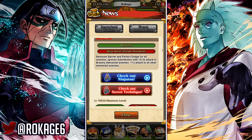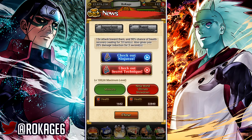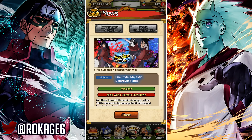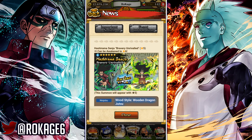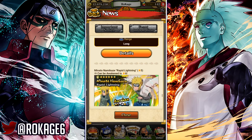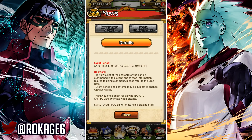Scrolling down to check if I missed anything — what about limit break? I was expecting new limit break characters, like Sage of Six Paths Madara or Kaguya, but no — they just put the old limit break characters like Hashirama and Minato. That's R.I.P. I was expecting double renegade Madara as a new limit break.